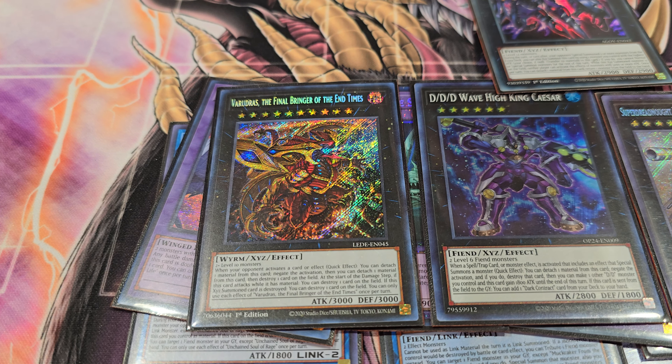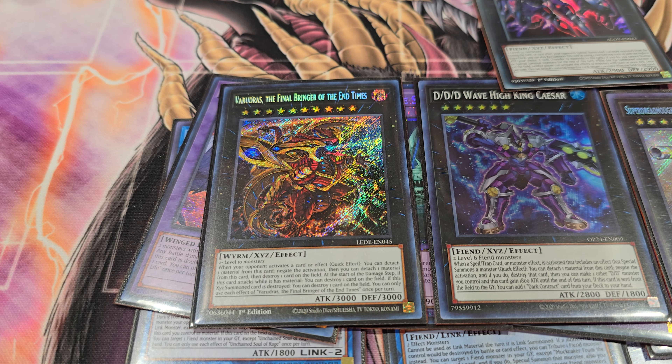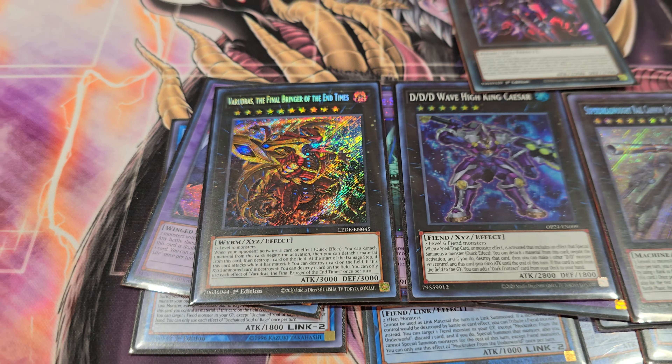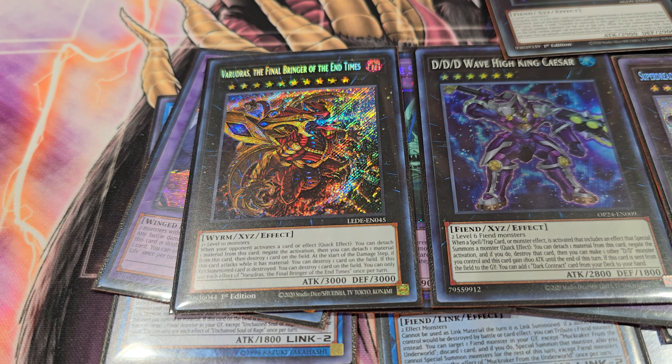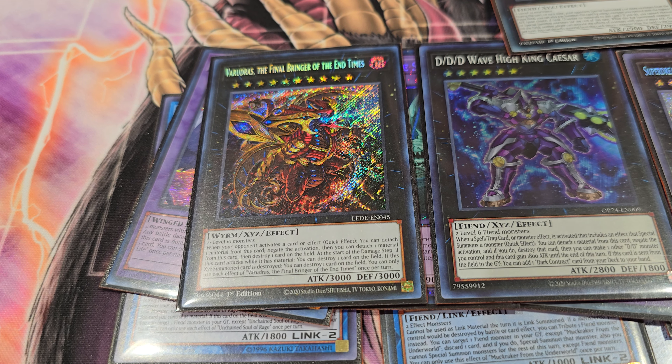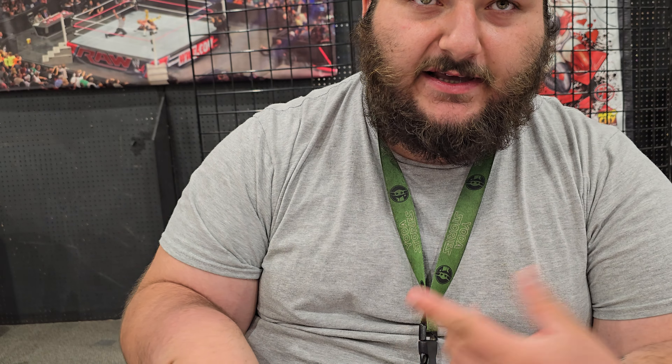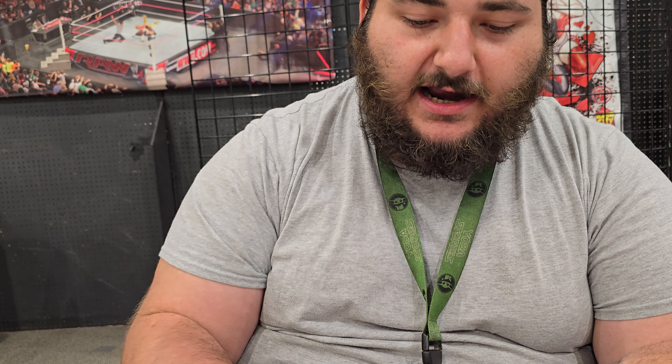The new rank monster is an Omni-negate — you can detach 1 to negate, or detach 2 to negate and destroy a card on the field. He's summoned it a few times and it's helped, especially in the late game when he puts his opponent on top-deck — he'll make this so whenever they do top-deck, he can negate it. He also plays 1 Typhon, which he summoned once today and it's been okay.